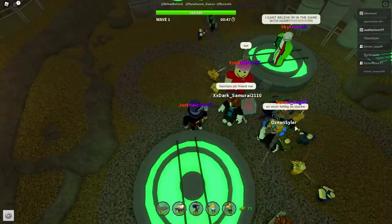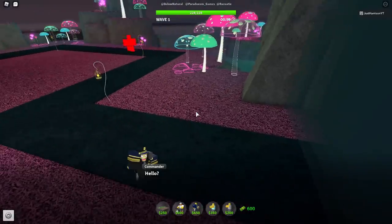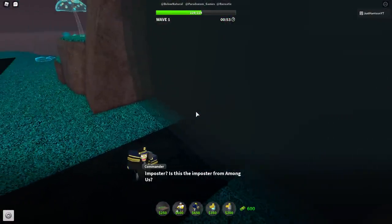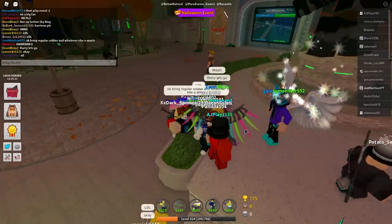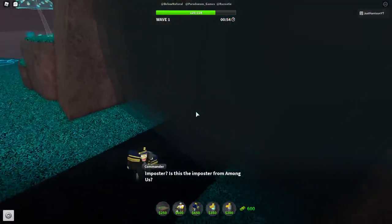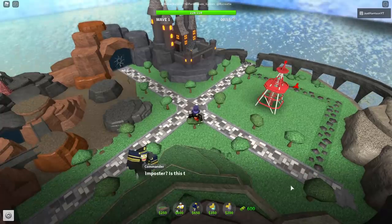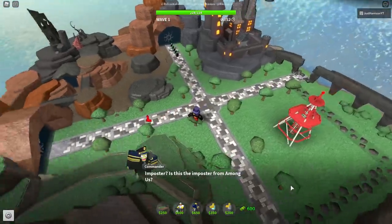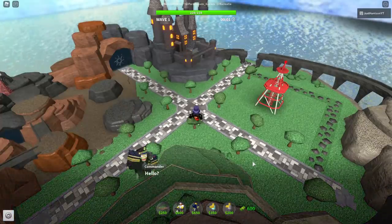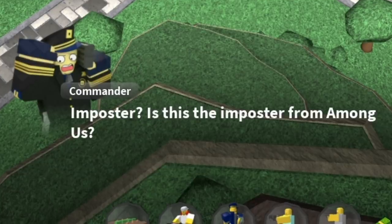Now I'm gonna show you the sound the imposter makes when he spawns and when he dies. The sound he makes when he gets into your base is the same sound he makes when you kill him. Obviously, he's saying 'among us.' The commander also has some unique dialogue. He says, 'Hello? Is this among us? Imposter? Is this the imposter from among us?' Which is really sus because everybody knows it is.